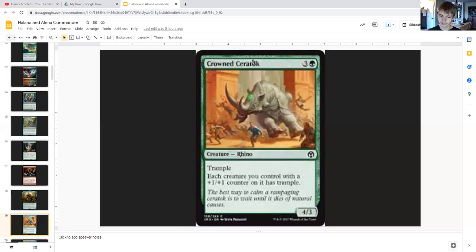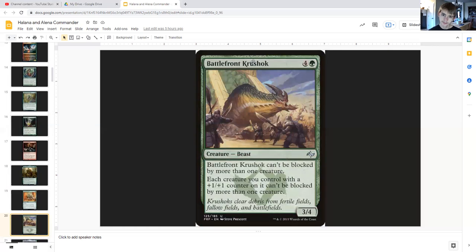Crowned Ceratok for three generic and green is a rhino with trample, four/three, and it says each creature you control with a plus-one/plus-one counter on it has trample. Battlefront Krushok for four generic and green is a beast three/four that cannot be blocked by more than one creature, and each creature you control with a plus-one/plus-one counter on it also can't be blocked by more than one creature — so even more kind of harder to block, I guess, like chump blocked.